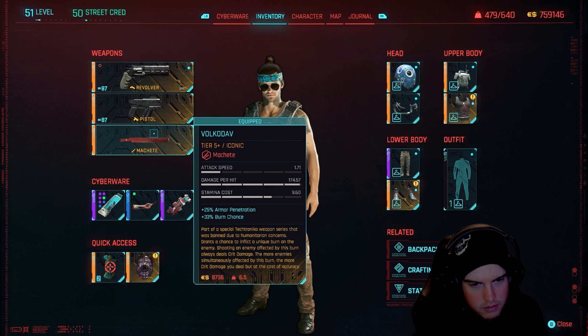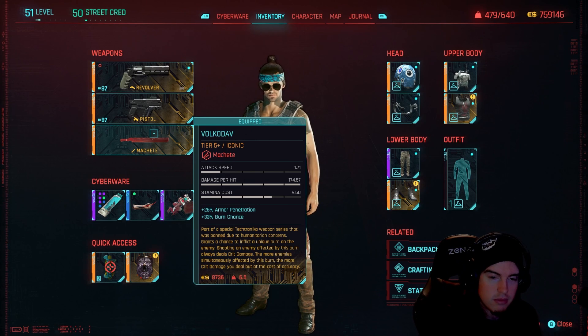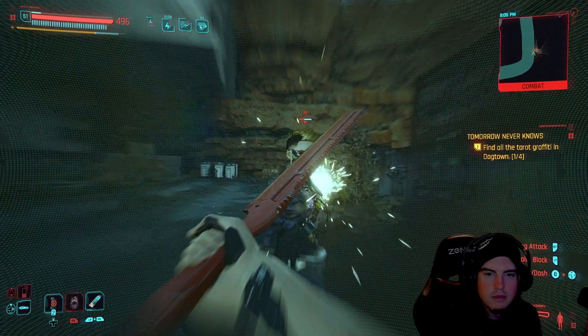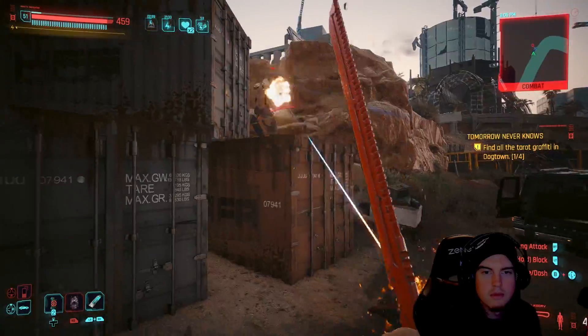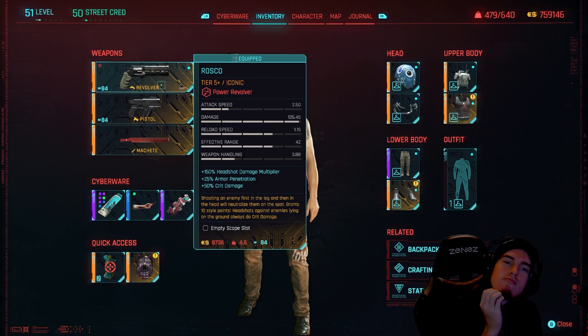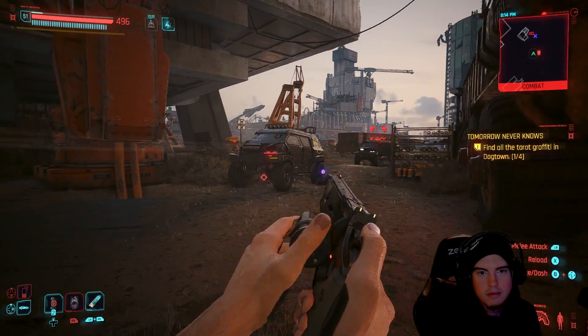Up next we have the Volkotov — effectively a Fire Machete. This machete has the chance to burn enemies, and once they're affected by the burn, you can switch to another weapon and shoot them for infinite crits. The more enemies you have burning, the more crit damage you'll have, but the less accuracy. It's a pretty interesting machete, and if you want something like a Pyro Machete, this is definitely one to go for. Within this same side quest, we also get a second weapon — the Roscoe, which is an interesting hand cannon. If you shoot an enemy in the leg and then in the head, they will just topple over.